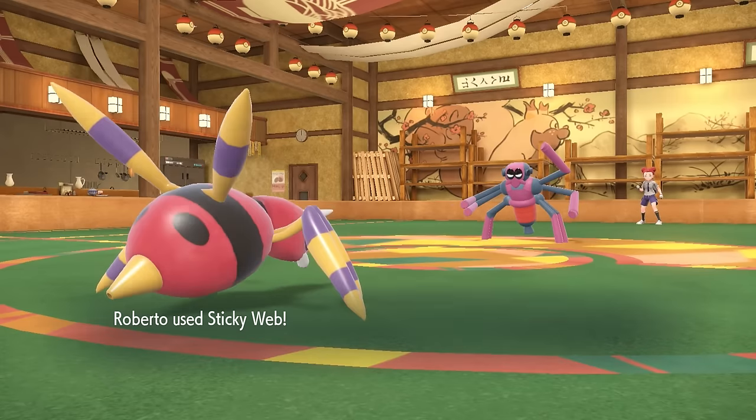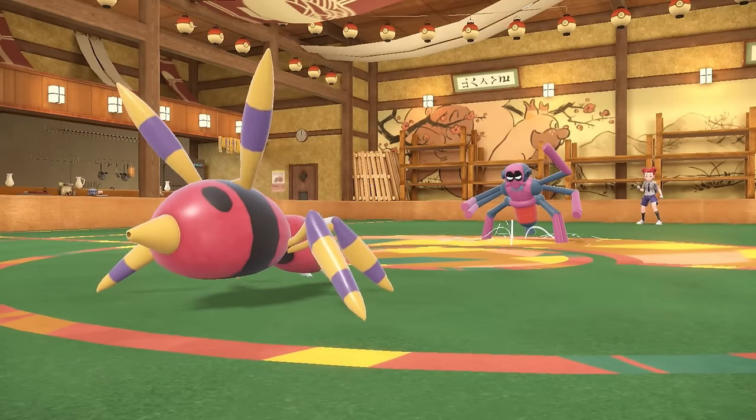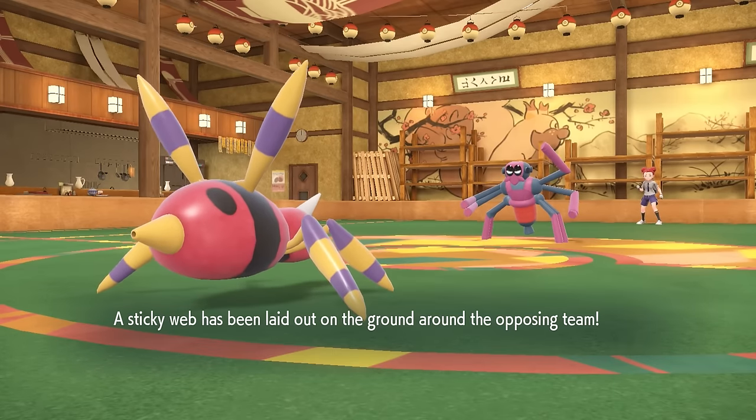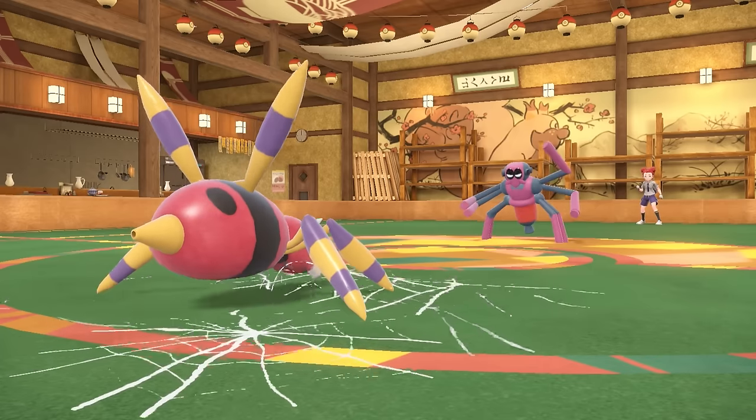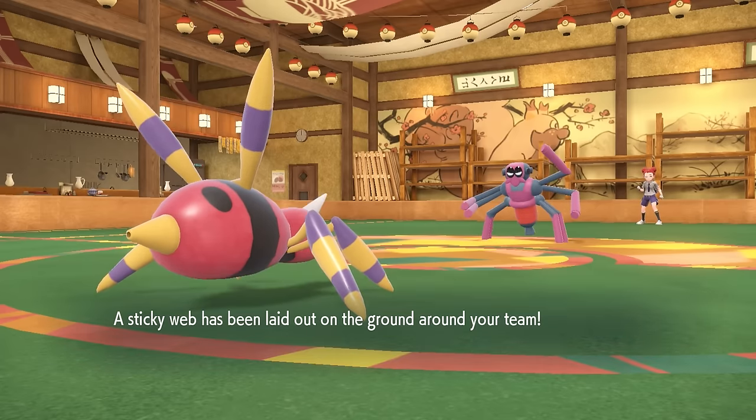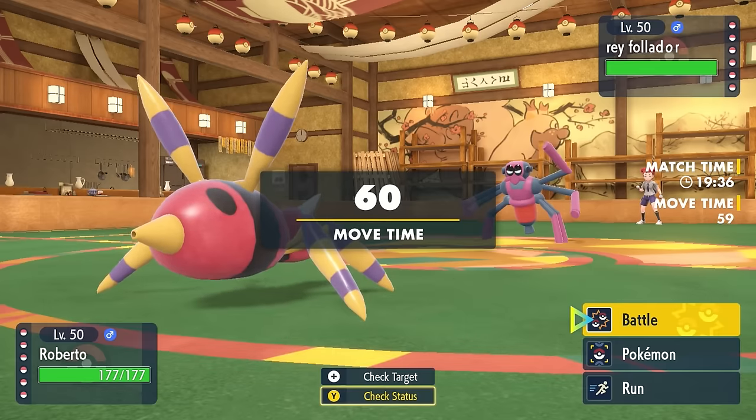Looking at their squad, they do have a rapid spinner in the form of potentially the Cyclizar, but I'm going to lay down my webs anyway and force them to do that if that's the route they want to take. So I spread my webs, he throws his around, and we've got sticky all over the place, and I hate it.